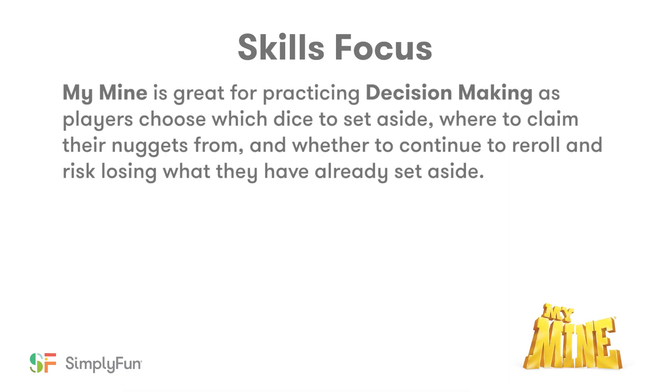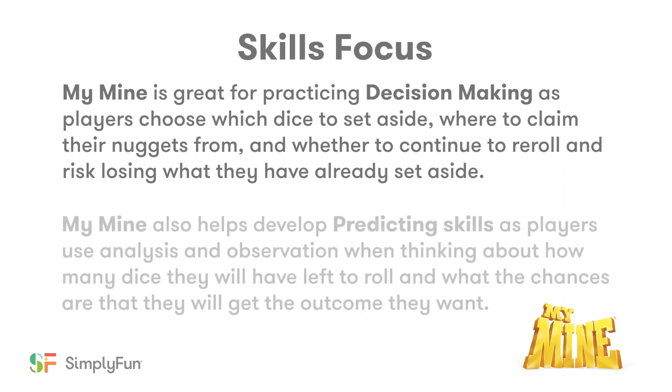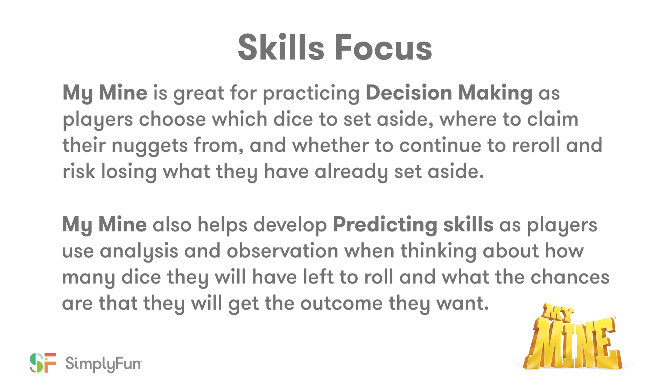My Mine is great for practicing decision-making as players choose which dice to set aside, where to claim their nuggets from, and whether to continue to re-roll and risk losing what they have already set aside. My Mine also helps develop predicting skills as players use analysis and observation when thinking about how many dice they will have left to roll and what the chances are that they will get the outcome they want.